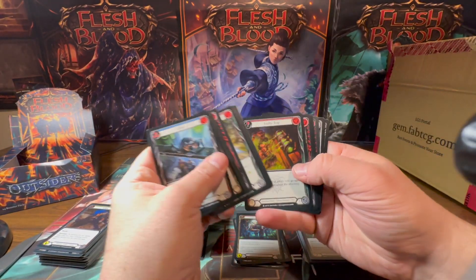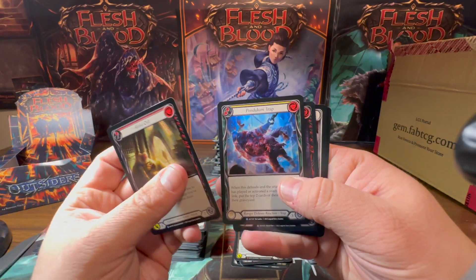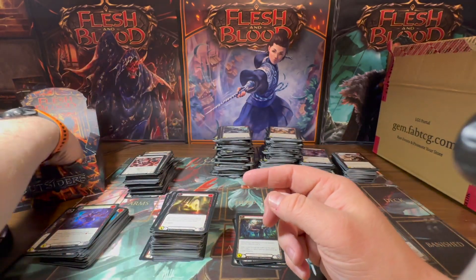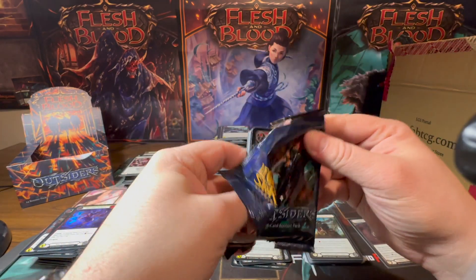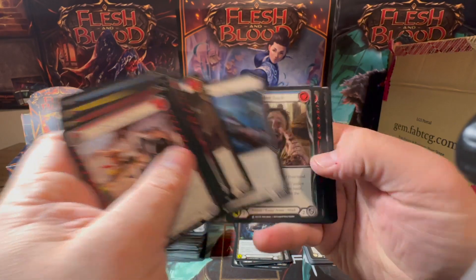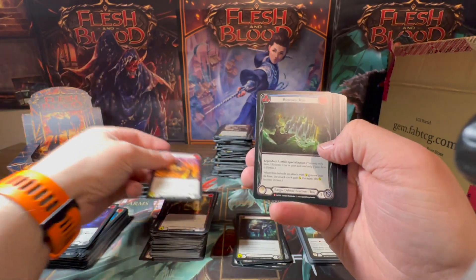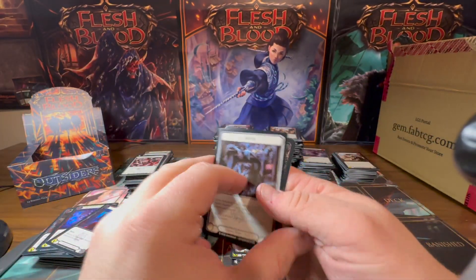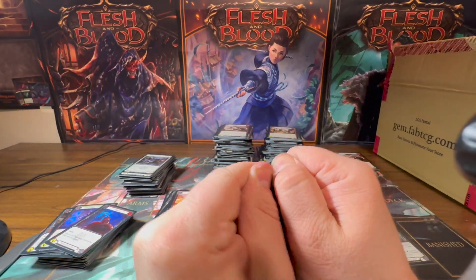Not having to buy a copy of Death Touch because I pulled a thousand of them is all right with me. Got a Bleed Out, a Pendulum Trap, and a foil Thistle and Ghost Wave. Two packs left in this box. I just need a cold foil Toxic Tips and I will be a happy camper.